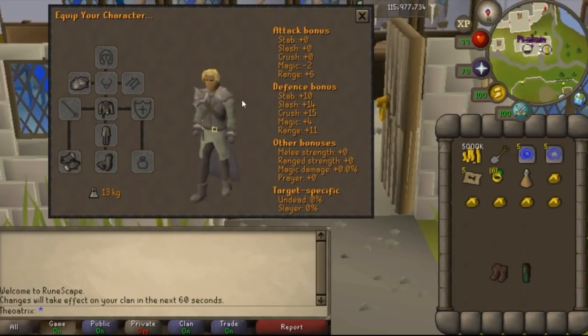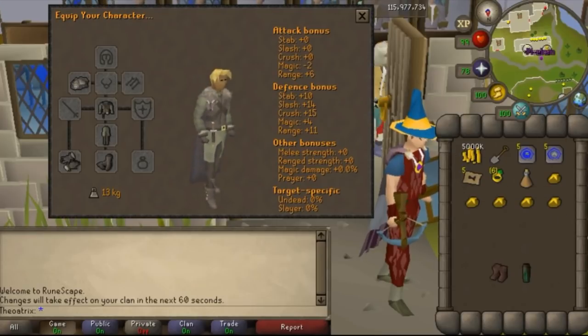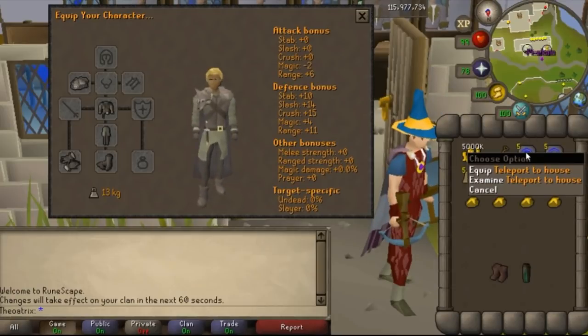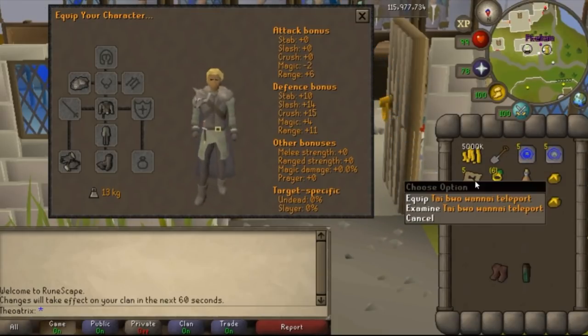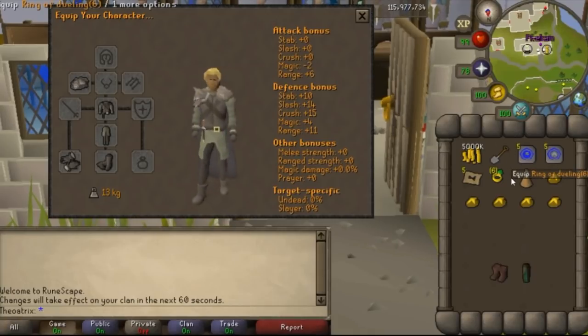I should probably add that these outfits are completely free to get — you don't need to have the clues, you just need a spade with you. On the topic of what you need with you, this is what I would take to go get the whole outfit: you need a teleport to house and make sure that your house is in Great Kourend, otherwise you're going to have to walk to the spot that's in Zeah. You also need an Ardougne teleport, a Tai Bwo Wannai teleport, and a Ring of Dueling — or you can also take the teleport which takes you to Nightmare Zone, which is a little bit closer.